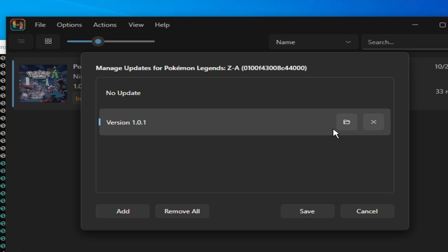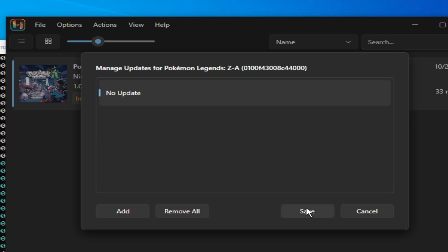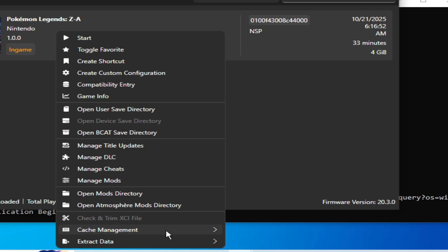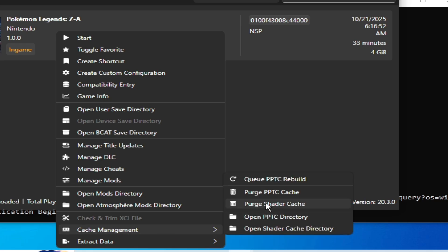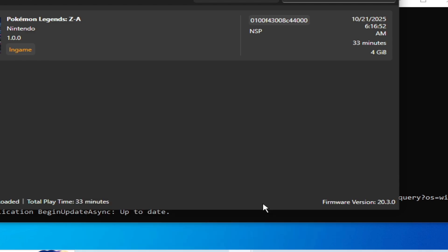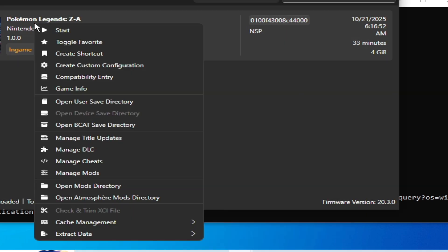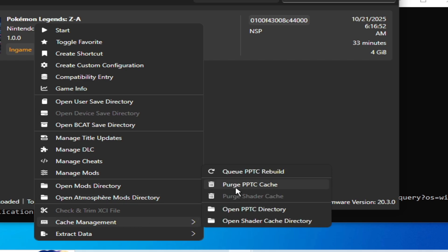You can use your update file in the future, but this time do not use it. You can see the version is 1.0.0. Now right-click on it, go to Manage Cache Management, and click Yes. Then right-click and delete the PPTC cache.